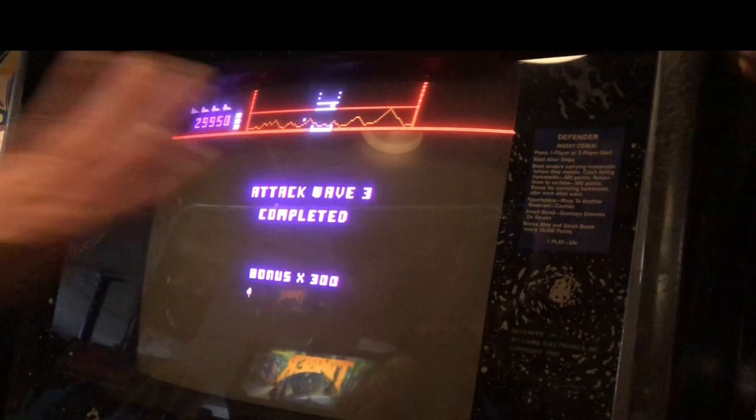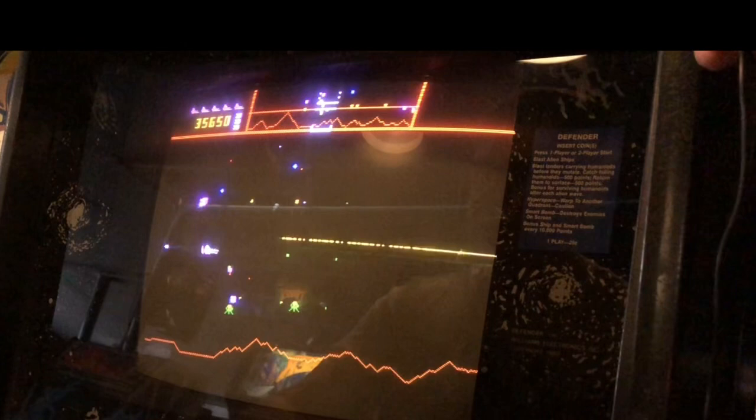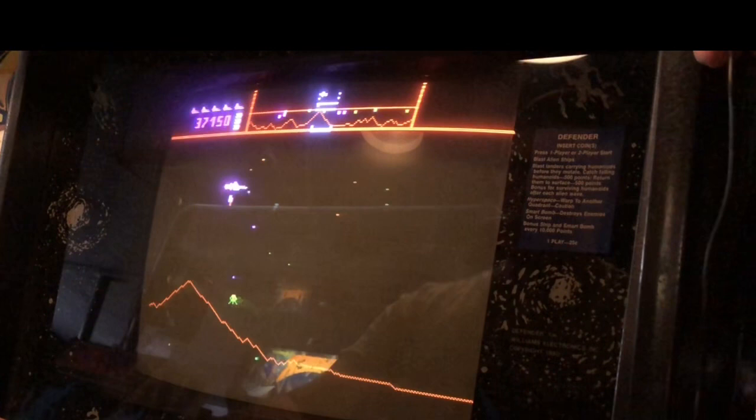Now I have to be really careful — protect that one. I'm going to do my smart bomb and go right to that humanoid because I do not want it to go into space. As long as I'm holding this guy, you don't have to put him down on the ground. You can just carry him around and they can't take him up. Good strategy there.